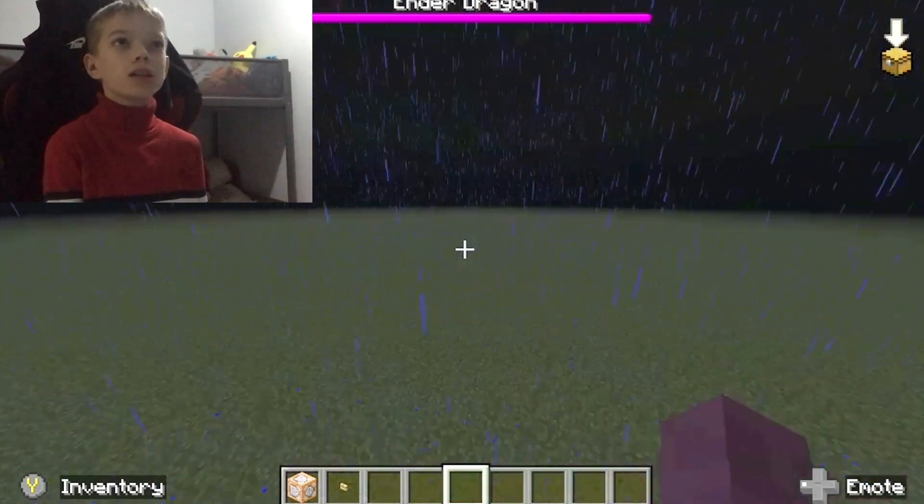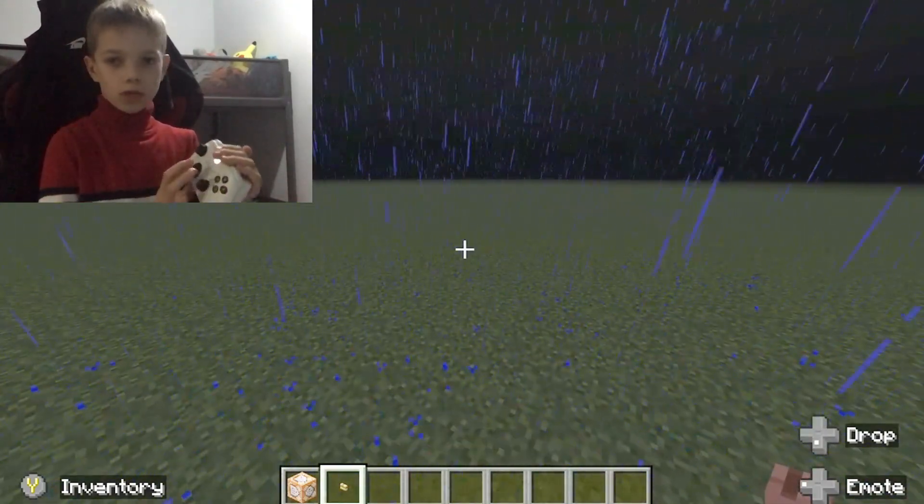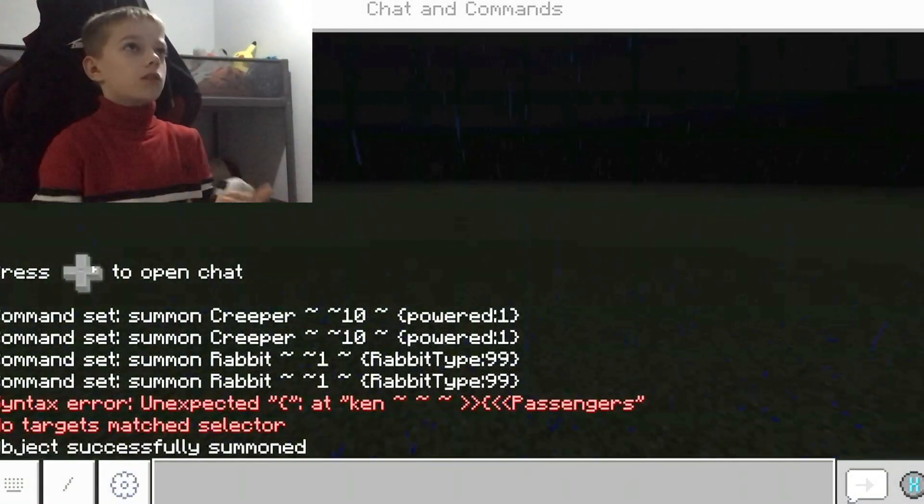For this you might think you need a command, but you do not. On the Xbox you click this button here and there we go — we're on the text page.